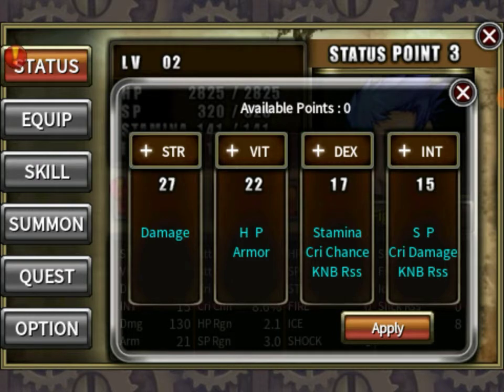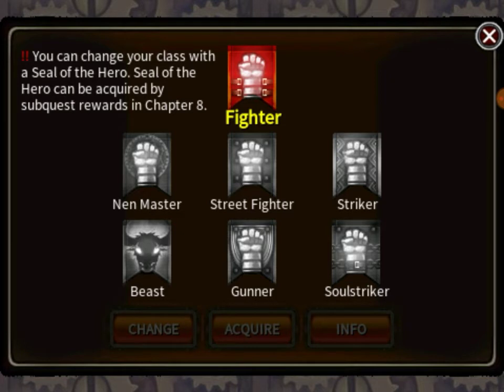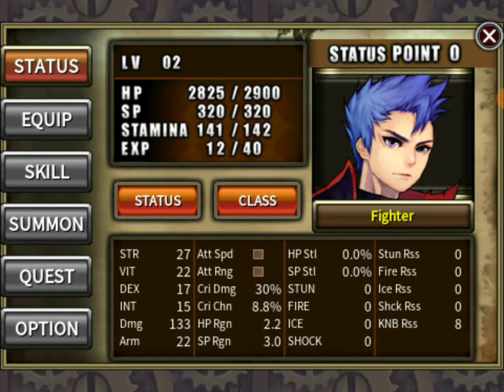We're never going to use Intelligence anyway. Class — you can see all these are Fighter. You got Nen Master, Street Fighter, Striker, Beast, Gunner, and Soul. And I'm pretty sure we can't use the sword because we're not Rain.